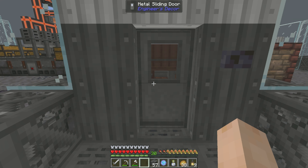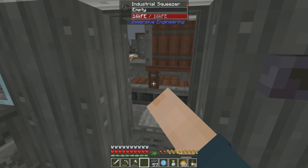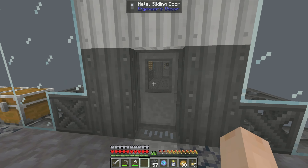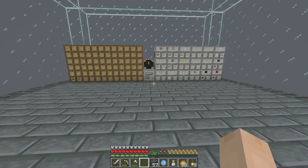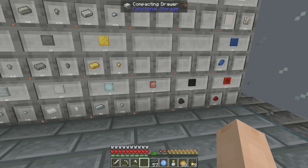I realized I thought these metal sliding doors would be like iron doors where you can't open them, which is why I put these buttons here. But no, you can just right-click on them to go through. So aesthetically I will keep the buttons there, but for my purposes I'm not going to stop to hit the button every time.